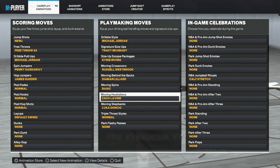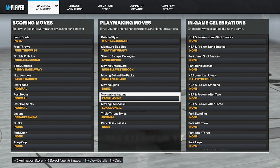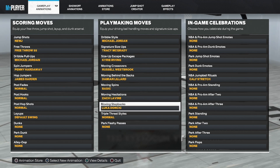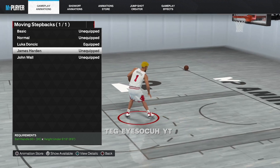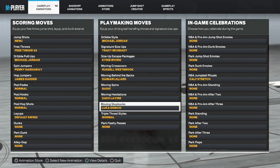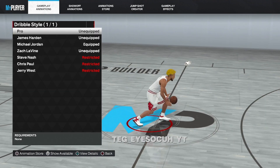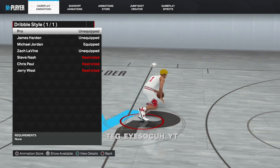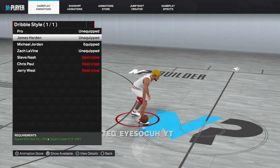For moving hesitation I got Zach Lavine — I don't really use my moving hesitation too much, but Zach Lavine and pro are probably the best ones. For the moving step-back I got Luka Doncic. If I'm switching it I'll go James Harden — Harden and Luka are pretty similar. The main things I really switch a lot are my moving step-back and dribble style; I'll usually put on James Harden because he's pretty much shifty — so shifty dribble style.